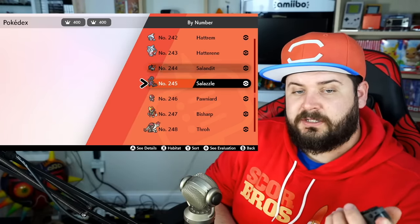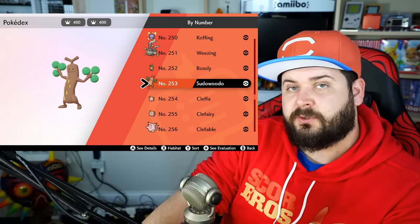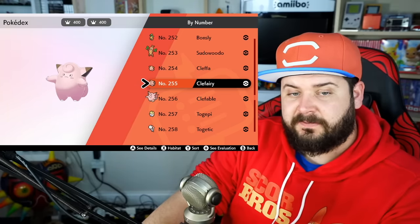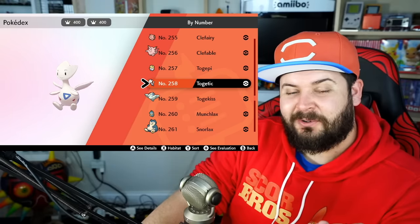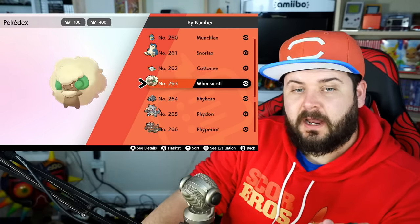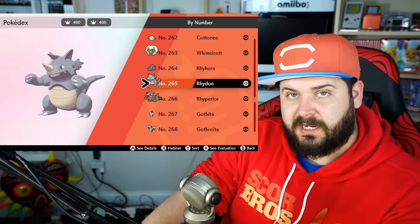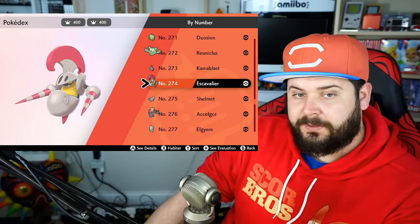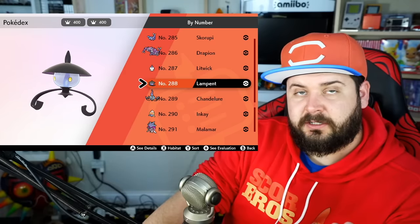Salandit evolves at level 33 into Salazzle, but only the females — the males just stay boring forever. Bonsly evolves into Sudowoodo after it knows the move Mimic at level 16. Cleffa evolves into Clefairy with High Happiness, and Clefairy evolves into Clefable using a Moonstone. Togepi evolves into Togetic with High Happiness levels, and Togetic evolves into Togekiss using a Shinystone. Munchlax evolves into Snorlax with a Happiness level of 220. Cottonee evolves into Whimsicott using a Sunstone. Rhydon evolves into Rhyperior if it's traded while holding a Protector.